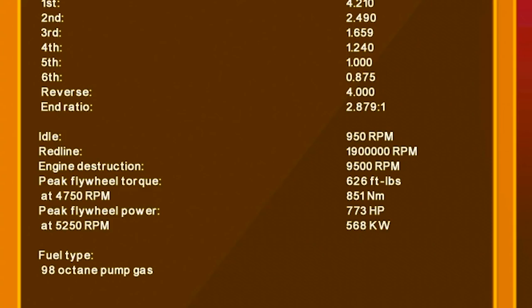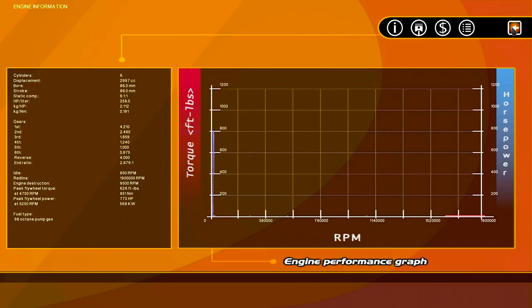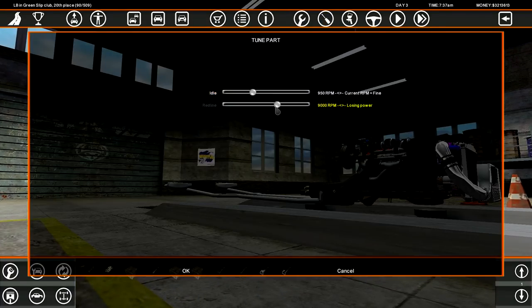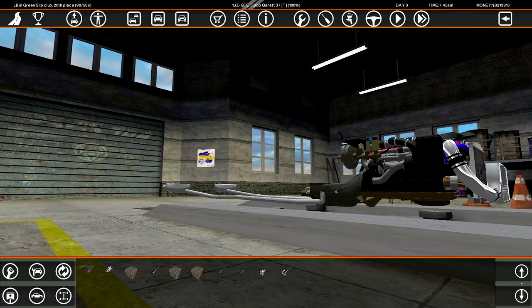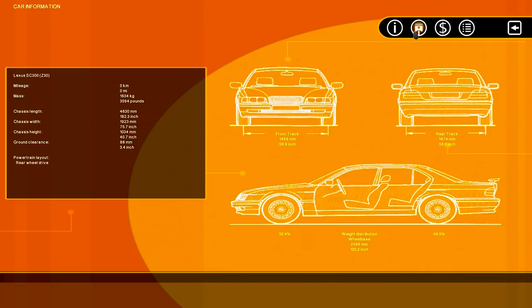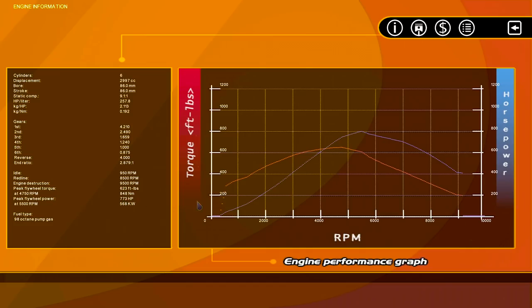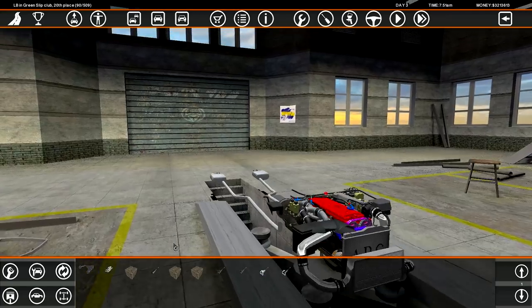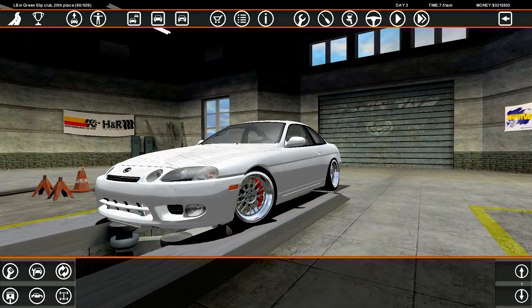How much power are we making on this 1JZ? 773 horsepower — what the fuck! This is very, very interesting. It's a 12,000 RPM car and we're going to be losing power up top anyway. Let's see the turbo boost — I want to lower that, it's a bit high. That didn't do anything. Okay, we've got a better curve now — 848 Newton meters of torque. That is a big boy number. Very nice.